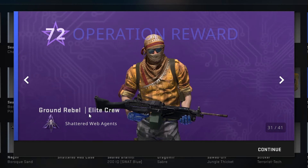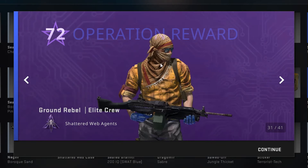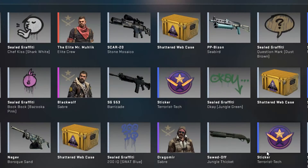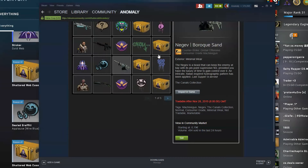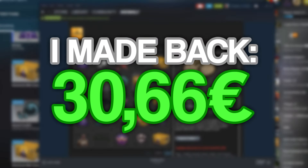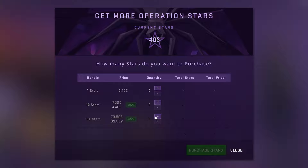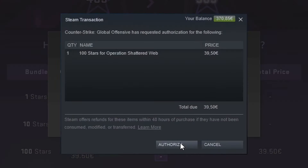The first blue one is the Ground Rebel — the one I said I don't want because it's so cheap. So that was a disaster. With all the stickers, sprays, and skins, I think we land at maybe like 31, 32 euro, which is not too bad. So now I'm level 403. Let's go again — 100 more stars, which will put me at level 503.